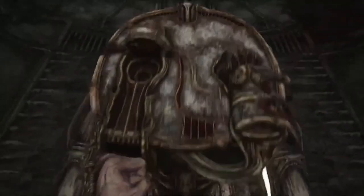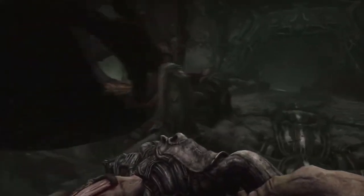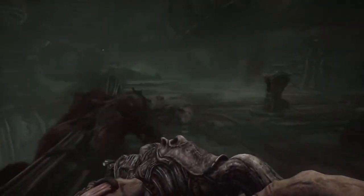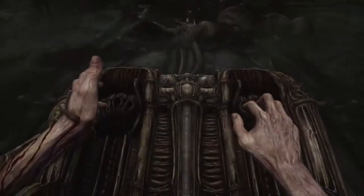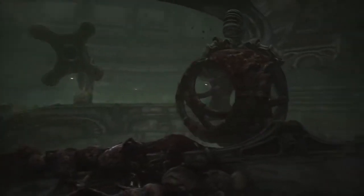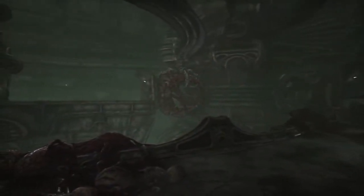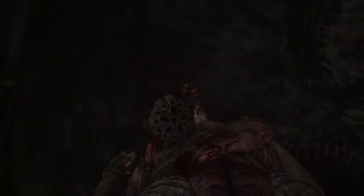Horror games have a complicated relationship with weaponry. Some horror games like Outlast elect to convey complete helplessness in the face of dangers by leaving you unarmed. Other horror games, however, instead give you a fighting chance, but in the process ruin the experience as a whole. Today we are going to be talking about how Scorn handles its damage on its weapons, and how these stats as well as other decisions made by the Scorn devs in regard to weaponry ultimately weaken the horror aspects of the game and the experience as a whole.